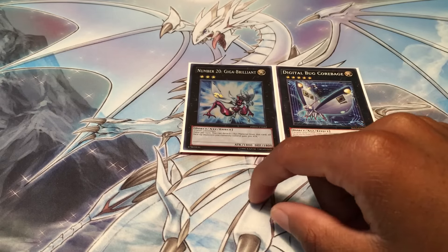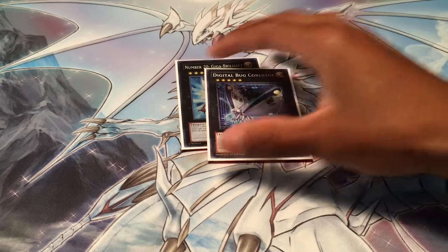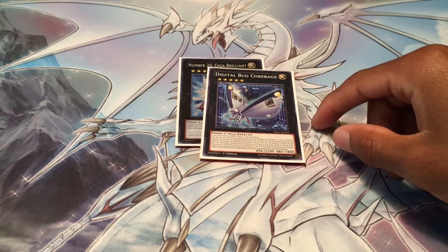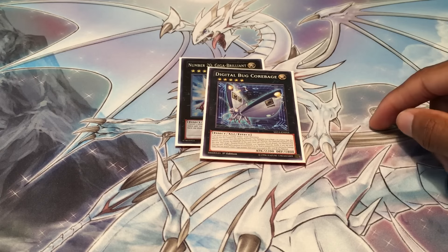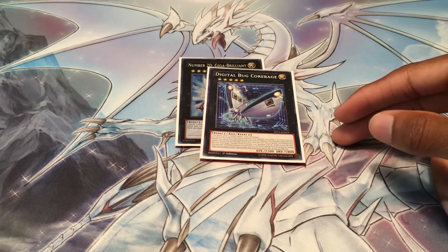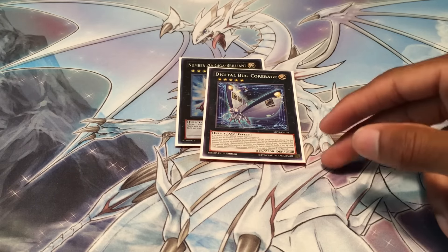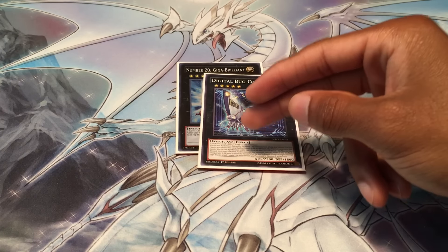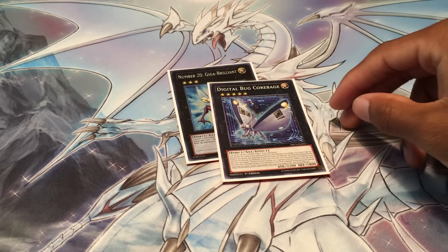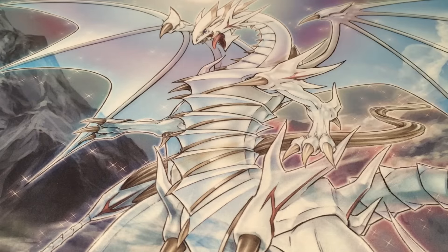The MVP of the side deck was definitely Number 20 Giga-Brilliant and Digital Bug Corebage. What Corebage does is you detach two materials from Giga-Brilliant, then overlay Corebage on top of that, and you can detach to target one defense position monster your opponent controls and shuffle it back to their deck. This is really good against Monarchs because Prime has to be summoned in defense - you can shuffle it back to the deck. Against Cosmo, they know you're going to summon F0 so they summon their monsters in defense - slip riders, land walkers, pilots - you can just shuffle them back and avoid those graveyard effects. Even in the mirror match they'll summon Beatrice in defense mode and you just spin it right back. Corebage came up in most of my rounds and really sealed a lot of games for me.